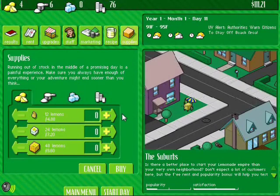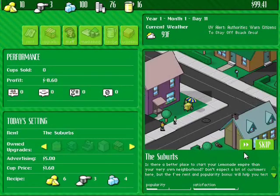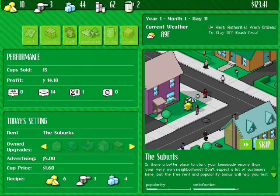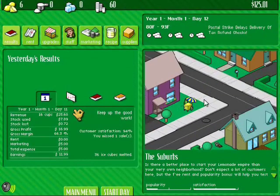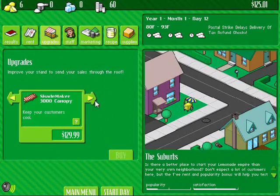$111 — not bad. I say that a lot. Okay, I think we can maybe raise the price up 10 cents. We'll try it. If you raise it up too much — even 10 cents — people just will not buy it and everyone will just leave. Okay, can we buy any more upgrades? I think we ran out of supplies. We're gonna buy this — the Shady Maker 3000 canopy. I don't know what it does, I've never bought it.